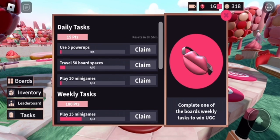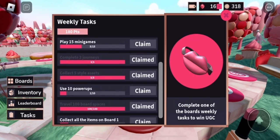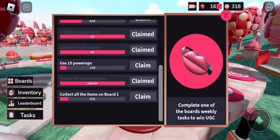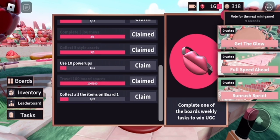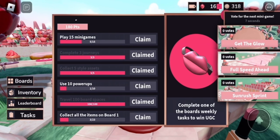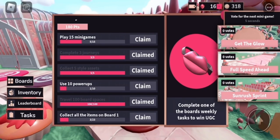Once you complete one weekly task — not the daily task, weekly — you'll get the item like I did in the beginning of the video. I did get the badge right away. You can either play for 15 minutes or do 100 rolls. You can probably do both of them in the same time limit, so there really isn't a specific or preferred one you need.